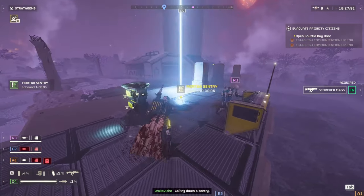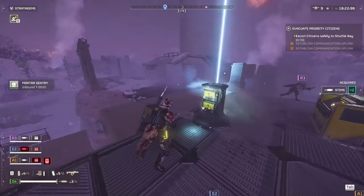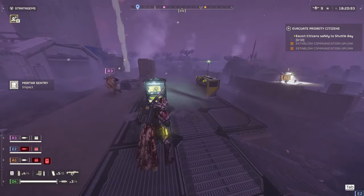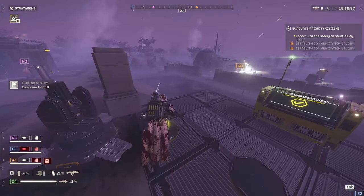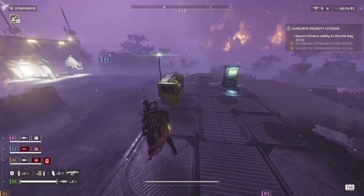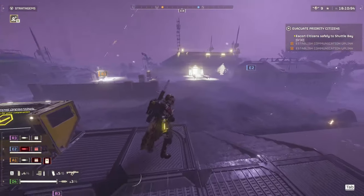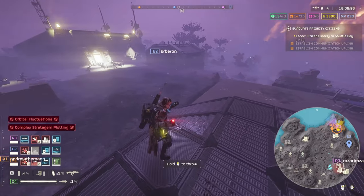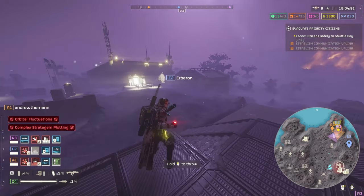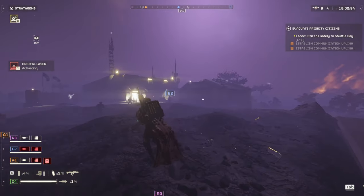If you want to defend something you're going to throw your Mortar down. We're doing a civilians mission here. Check your map — you can see there's a bunch of enemies coming from over there, so throw your laser.